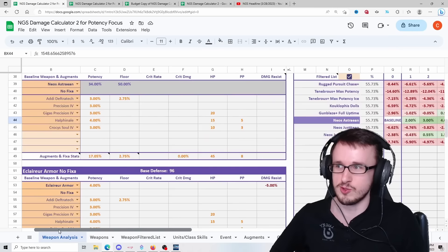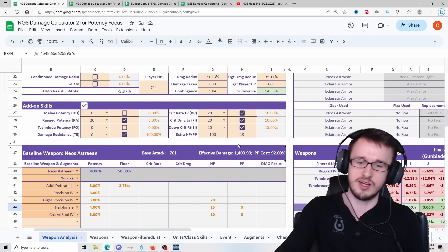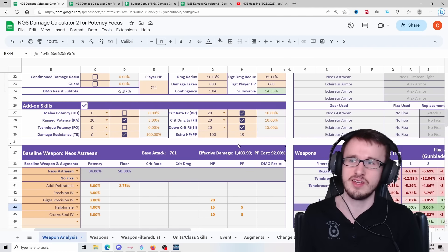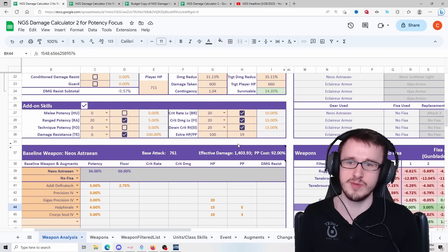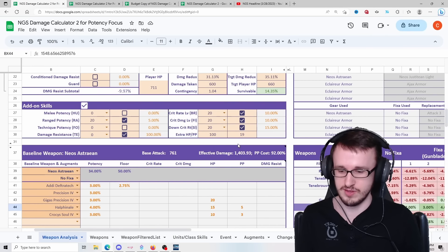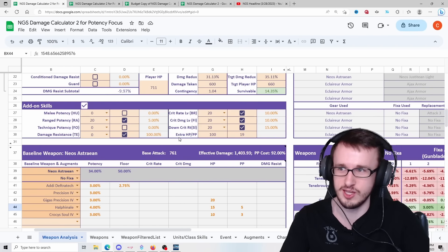If you have lower add-on skills, the floor build becomes more likely to win because you don't have as much crit rate, so potency isn't helping as much. You want to do the floor build if you don't have your add-ons super high. But sometimes, even at level 74 when the enemy is down, full pot wins again — even at just level 10 add-on skills. So it's essentially up to you against gigantics.